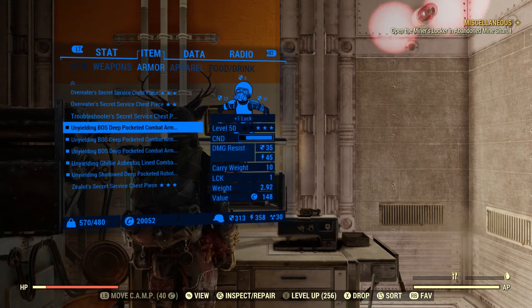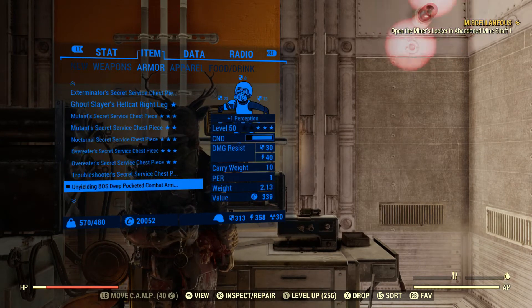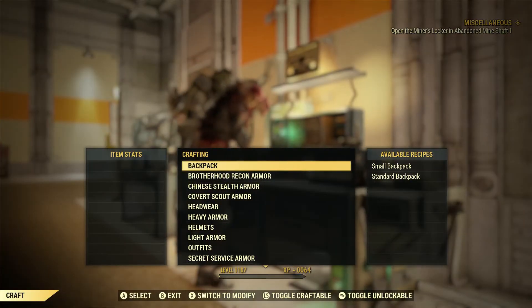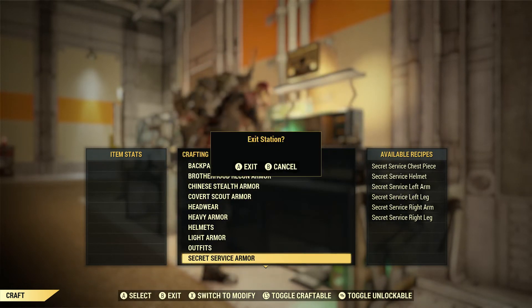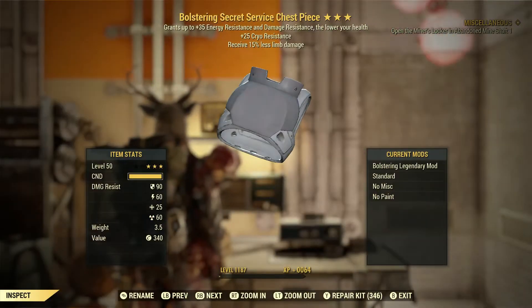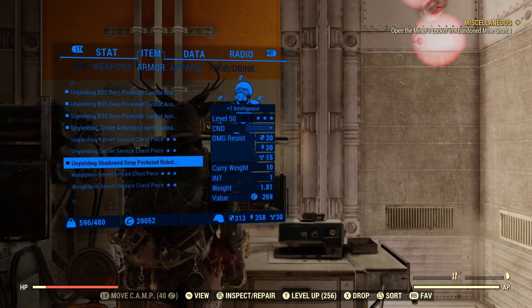We didn't get any unyielding. One over eaters — that's not crazy. I will take an over eaters weapon load reduction though. But yeah, nothing there unfortunately. Got a bolstering — nah. Got another over eaters — hmm. Nope.